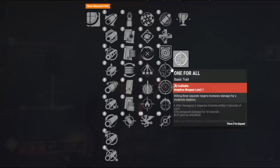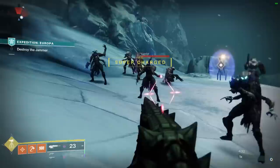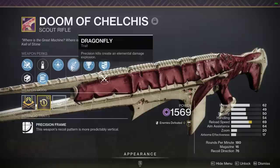You can also go with Repulsor Brace to get overshields by putting volatile rounds on this weapon, or even Unrelenting — Explosive plus Unrelenting to give you heals for using this weapon — could actually be a very viable roll.